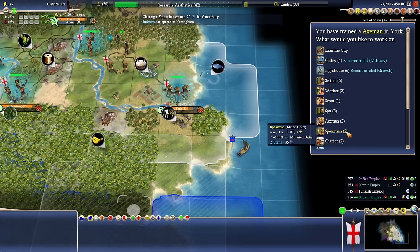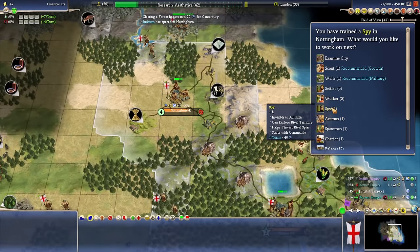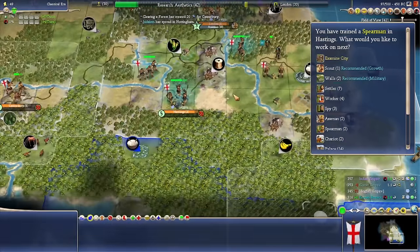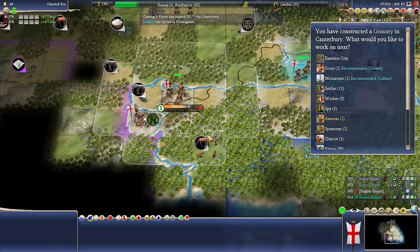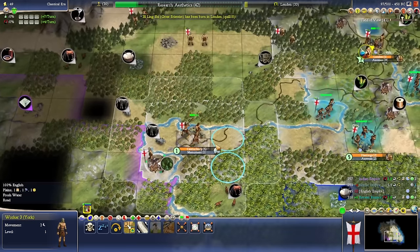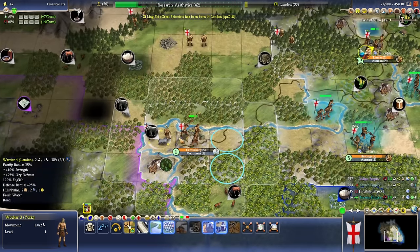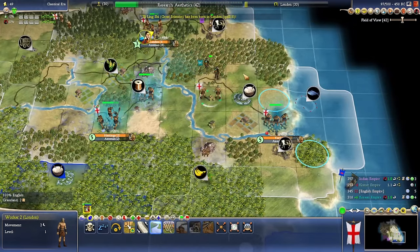I really want to get these statues down, but we are prepping for this big war — the spy is going to help. We'll get a second spy. Over on this front, we need a little bit of culture pressure, so we may as well get the monument in one turn. We've got Hunting, so we can build a camp here and we'll get ivory — we'll have to connect it to our network, but that's going to be fine.